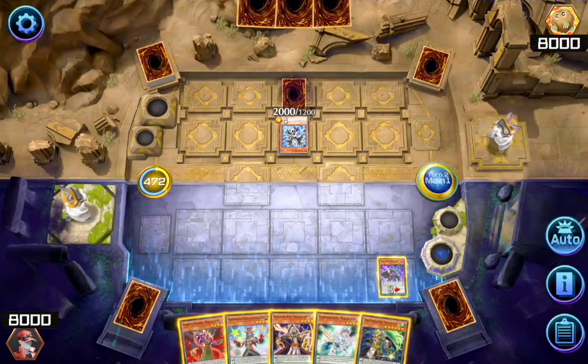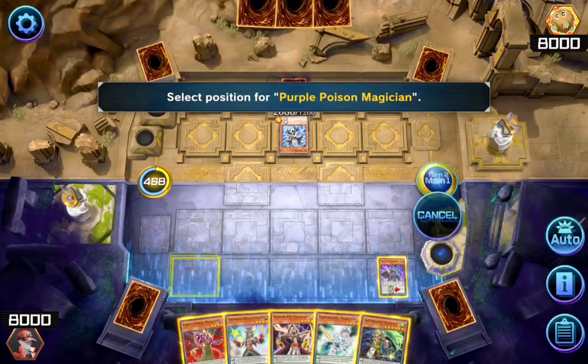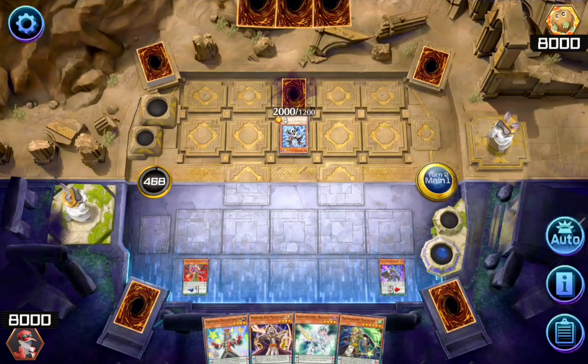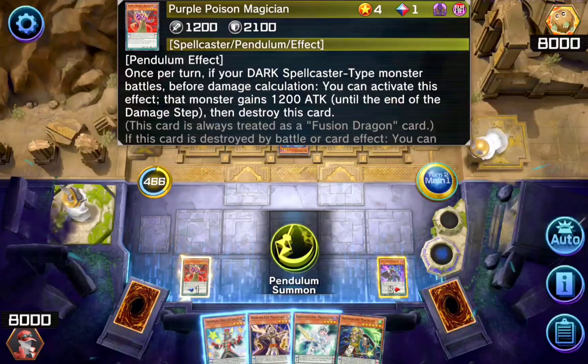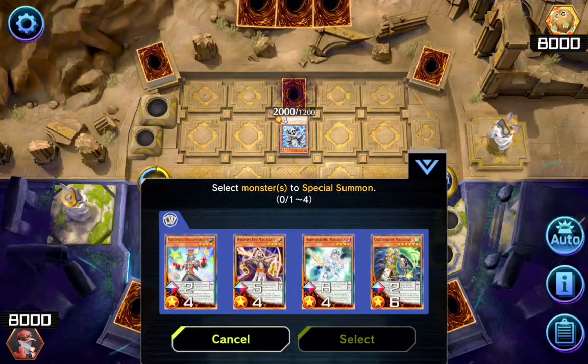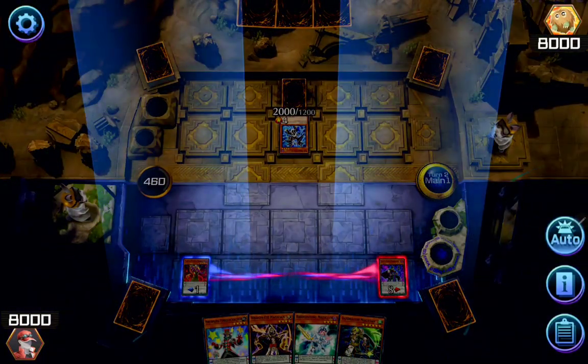Now I'll place my Black Fang Maesian and my Purple Paws Maesian in the Scaling Zone. Now it's time to Pendulum Summon all of my monsters at the same time.